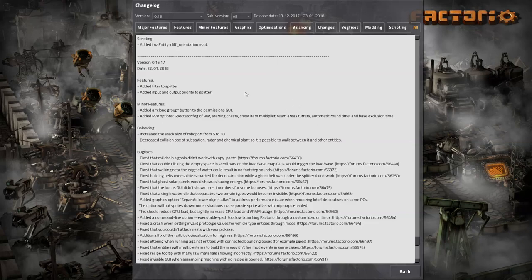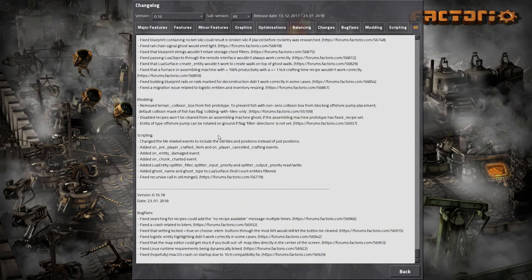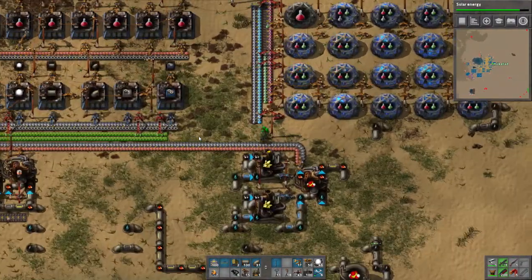All right guys, part way through this LP. It's been a few days since I've recorded more of this. We got a filter added to splitter, added input and output priorities to splitter, some crap you don't care about. Some additional stuff - silicitation and chemical plant. I'm not gonna read the bug fixes because we don't deal with bugs. They released another patch, so we're now on version 16.18. Hi guys, welcome back to Factorio. I'm your host Kent.